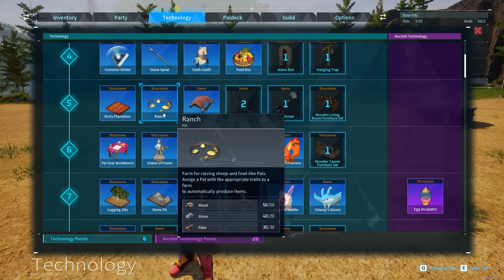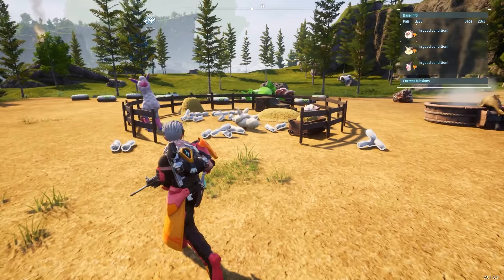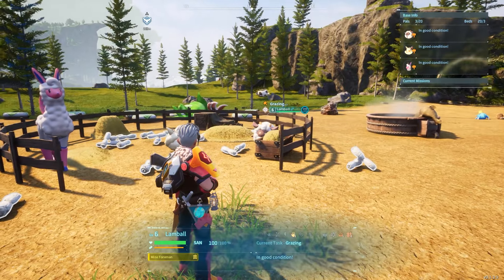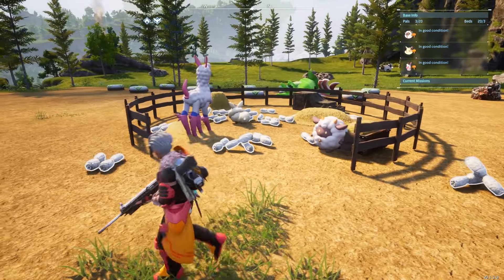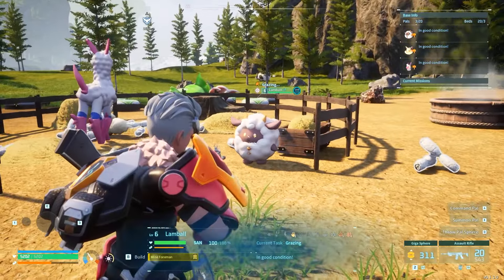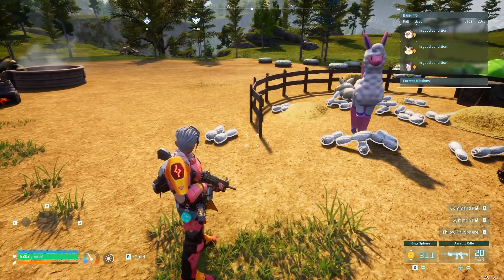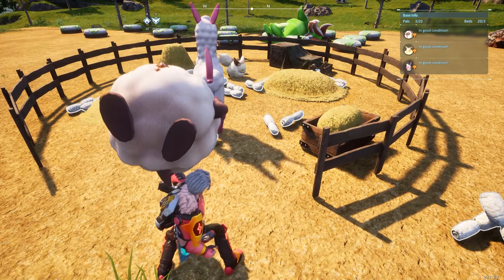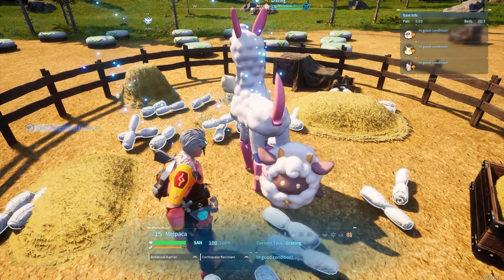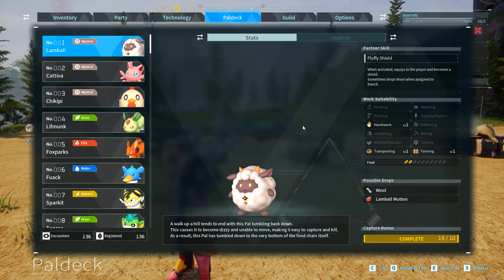The ranch is unlocked at level 5, which means as long as you have level 5 and these pals, you can put them to work quite early on — and you should, especially with Lambo because look at all this wool. If you want wool and cloth early on without having to hunt a thousand of these, you can literally just put them here and after a few minutes they drop hundreds of it. To assign a pal to the ranch, all you have to do is pick them up, go to the ranch, throw them in the middle, and select fixed assignment to the ranch.